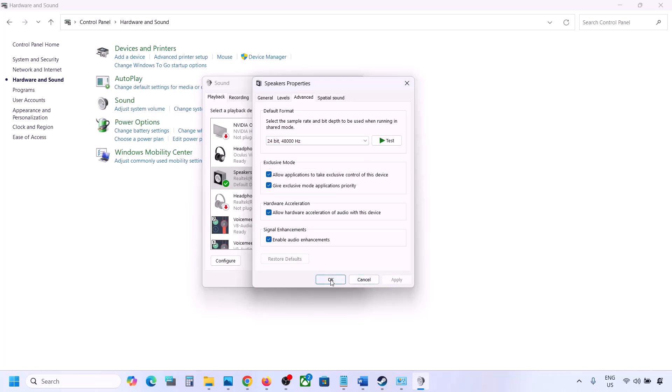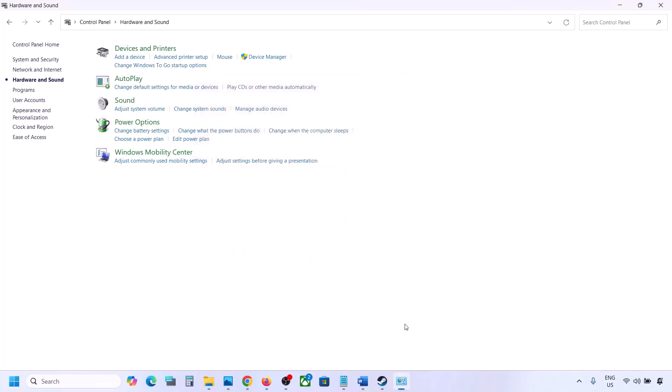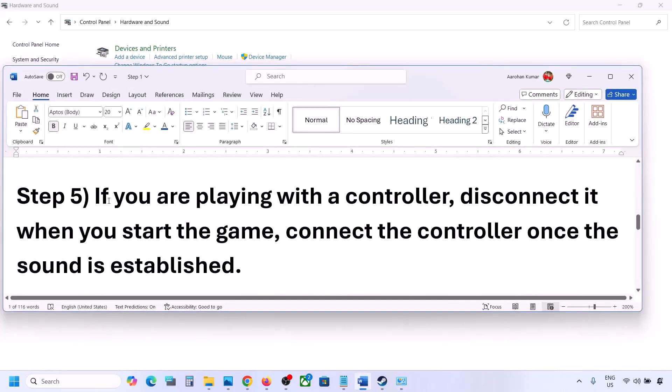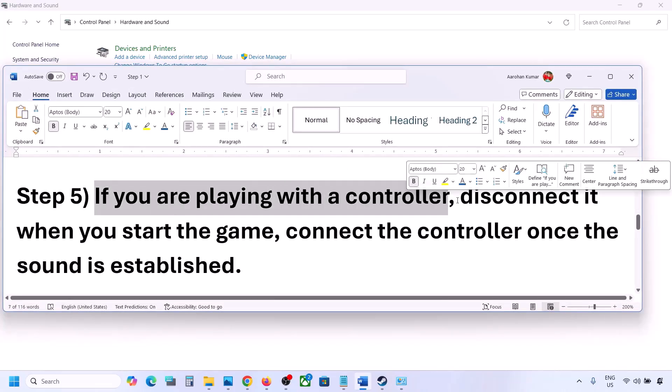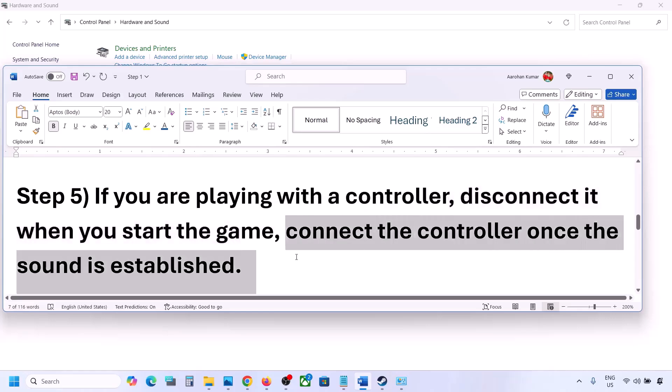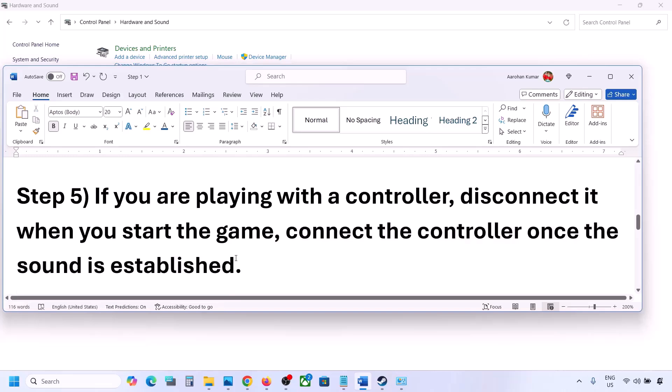Keep the setting at 24-bit 48,000 Hz, hit Apply, click OK, then launch the game and check. Also, if you are playing with a controller, disconnect it and reconnect it, then launch the game. If you have any external USB adapter or dongle connected that you are not using, disconnect those as well, then launch the game.